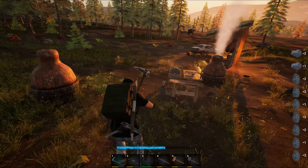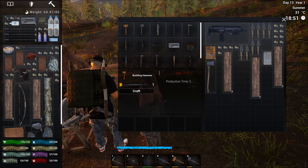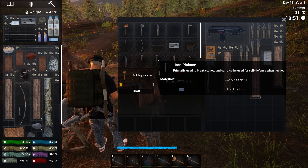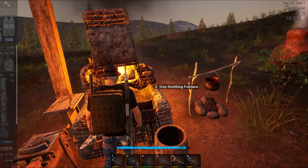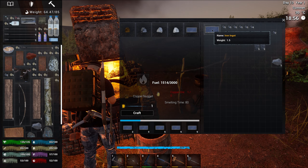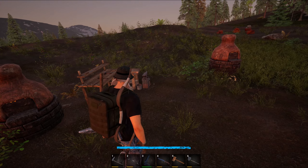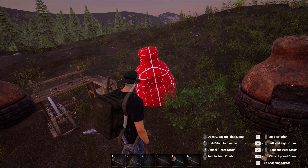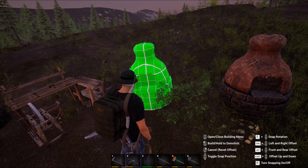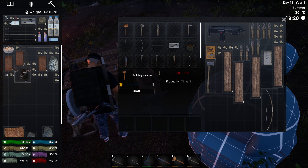I could actually make an iron pick and do this a little faster. It's not that much faster - I think it's seven hits with the stone pick and five with the iron. The steel is the best, so maybe I'll go ahead and make one because I do have a lot of iron ingots. It costs three per - I should probably get rid of some stuff here, so we're gonna make a couple more of these and just have a whole bunch going.